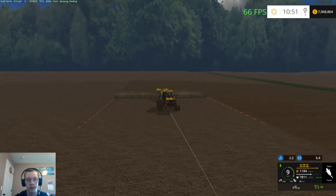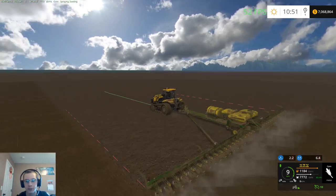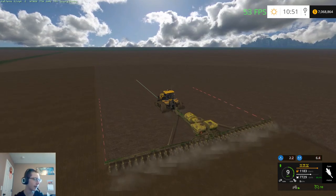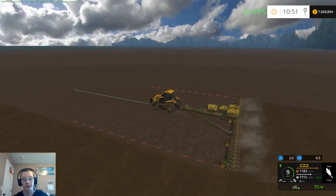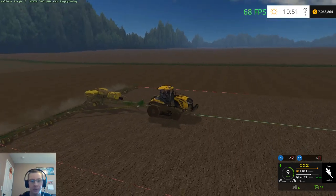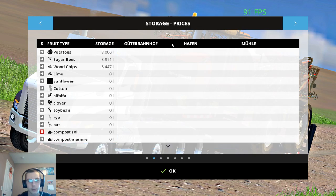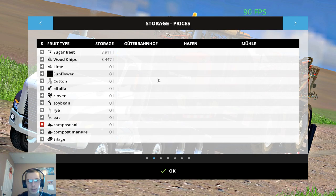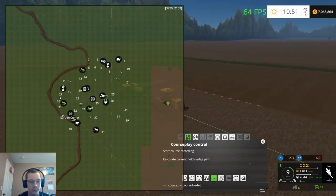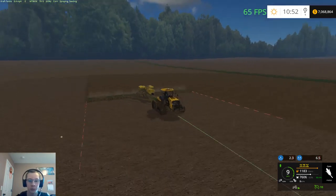I haven't decided if I want to run grain cart or combine or truck yet. I think what I might do is go into Giants Editor and throw in a quick sell trigger — it doesn't even have to be a real location — just for testing purposes, because right now there are no sell points here. There are markers shown in the UI for different things but those are just placeholders and will be removed eventually.